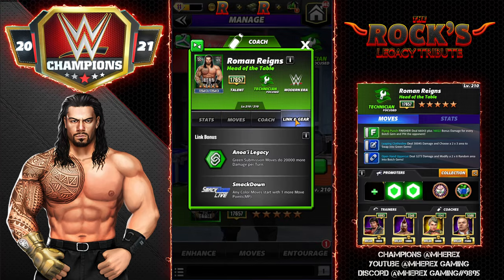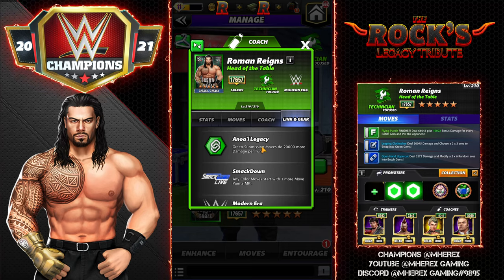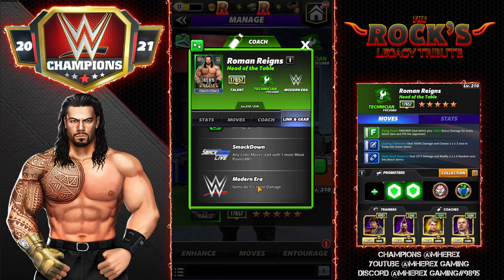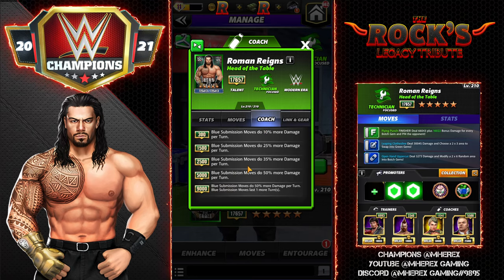Roman is a Modern Era Technician. He's got three links: the first is the Anoa'i Legacy green — submission moves do 20,000 more damage per turn. He has the SmackDown link — any color moves start with one more move point. And he has the Modern Era link — gems do 5% more damage. He has one gear, the Head of the Table gear. He is a coach — the blue submission coach — and at 9K, your blue subs deal 50% more damage per turn and last one turn longer.